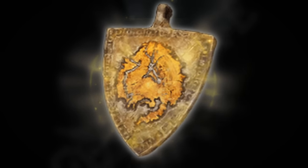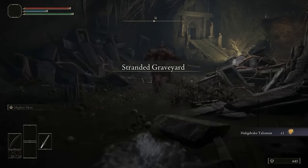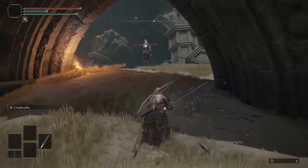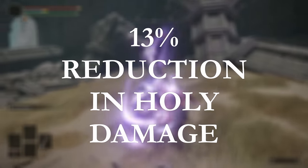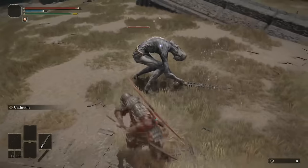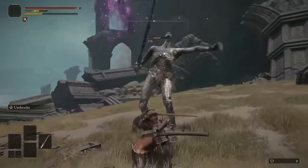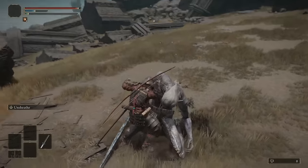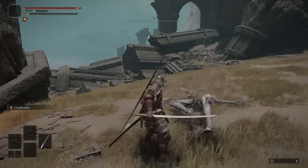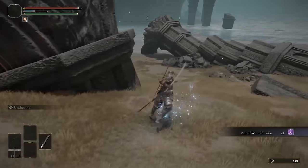This talisman will serve you extremely well for certain areas in the game because it massively reduces holy damage. The base version gives you a 13% reduction, and the plus 1 and plus 2 give you 17% and 20% respectively. This makes it amazing for the final boss of the game, and also any other enemies that deal holy damage.